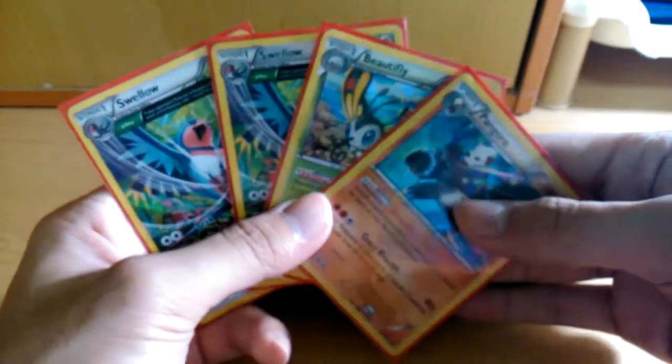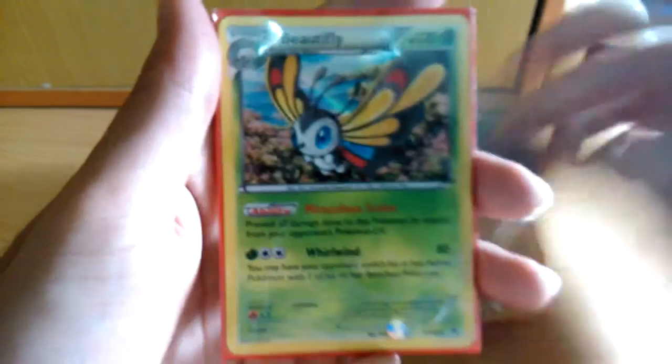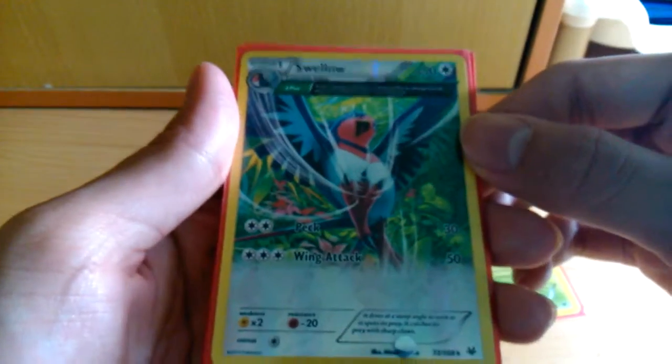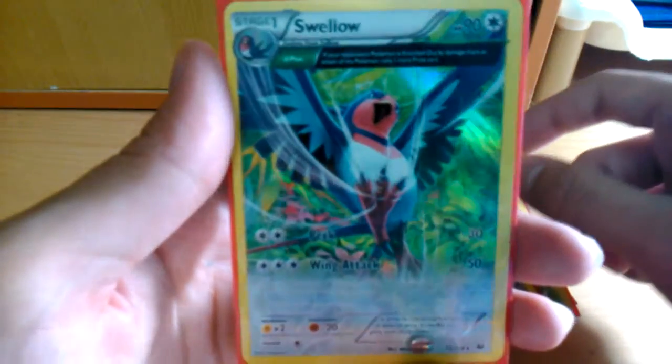It's okay — it's a nice pull, basically not an excellent pool because I'd only consider it excellent if I got an ultra rare, but nope. The best pulls of this opening are the Bangoro Holo, the promo, Beautifly Holo, Reverse Ancient Trade Swellow, and the Ancient Trade Holo Swellow.